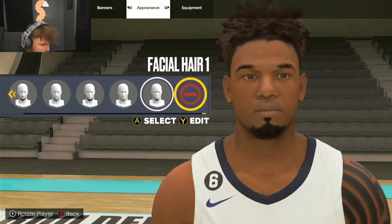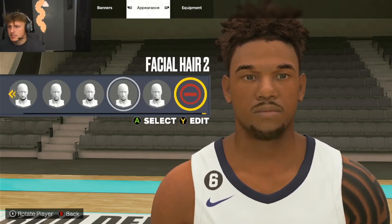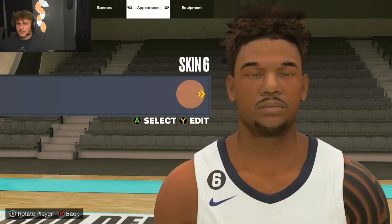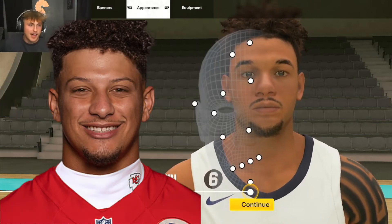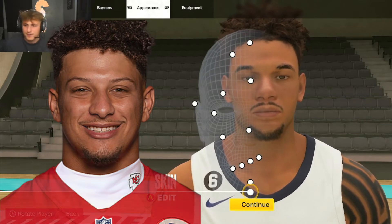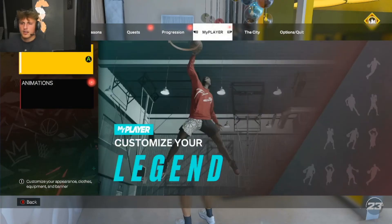He's got a gap - that's him! Facial hair - let's get this on point. He's just got a little chin and a mustache. Now skin color - yo, this is Patrick Mahomes, I'm not even gonna lie. This is pretty good, this looks like Patrick Mahomes. Save - let's go get him dripped out.